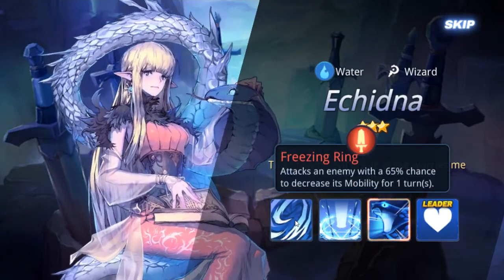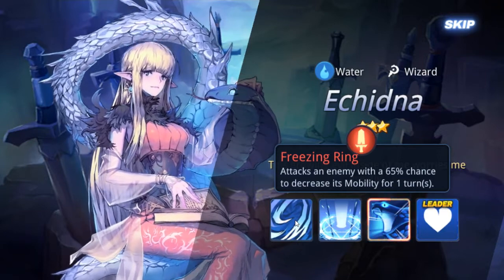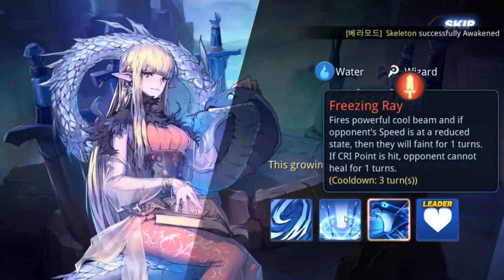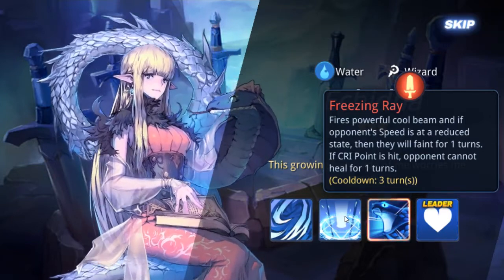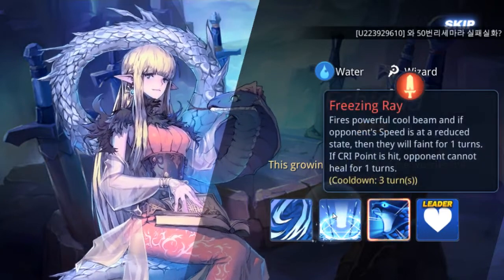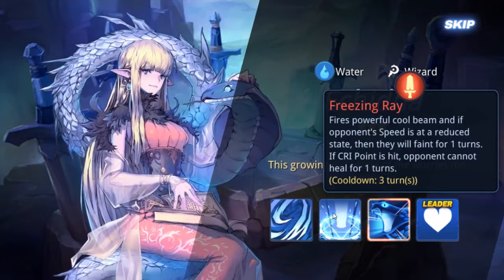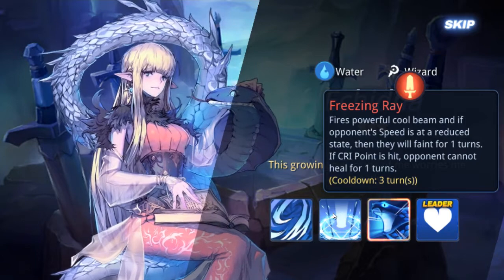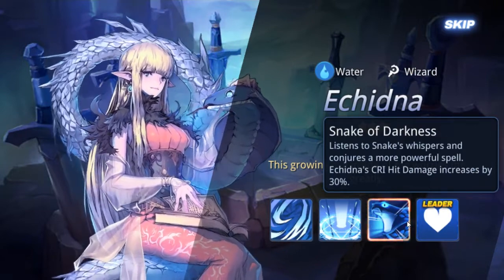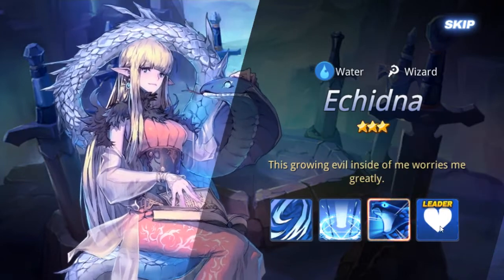This next character looks interesting. Her first skill attacks an enemy with a 65% chance of decreasing their mobility. Second skill fires a powerful cool beam. Third skill — snake whisperer — is actually a passive! So I was right, there are actual passives within the third skill slot. There are also characters with leader skills.